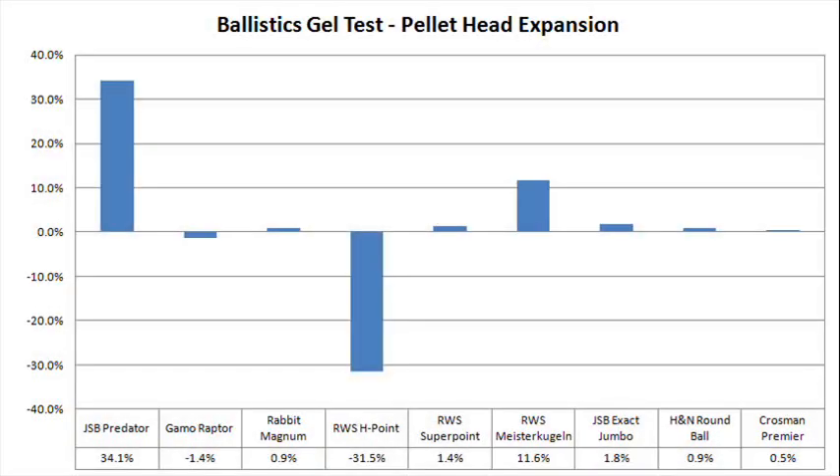I made a couple graphs to more easily display the results of these tests. This graph shows how much, in percent, each pellet's head expanded after being shot into the simulated flesh target. This would show approximately how much expansion you would get in an animal if it stayed within the target. Pause here if you want to take a closer look, because everyone else is moving on.